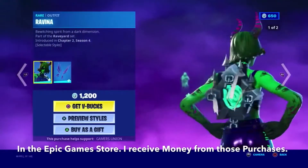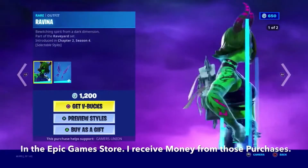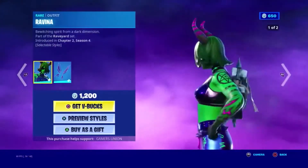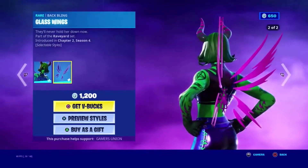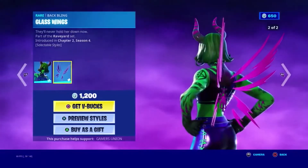Next we have the Rare Outfit Laveena. Bewitching spirit from a dark dimension. Part of the Rave Yard set, introduced in Chapter 2 Season 4, 1200 V-Bucks. Next we have the Rare Back Bling Glass Wings. Still never hold her down. Part of the Rave Yard set, introduced in Chapter 2 Season 4.